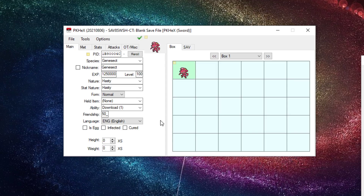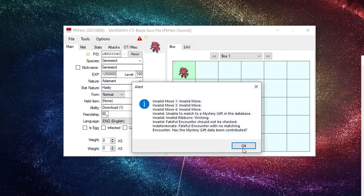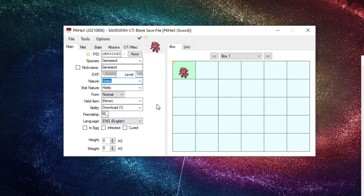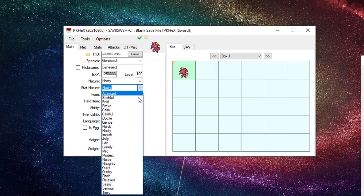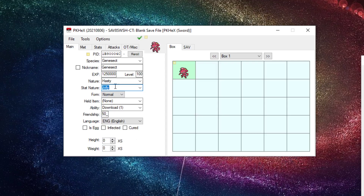One thing I recommend not doing is changing its nature, because the hasty nature on this event Genesect is nature-locked. If you change it, you're going to get a legality issue saying something's wrong and it messes everything up. I don't recommend changing the nature. You do have the stat-boosting mint mechanic in Gen 8, so if you want to use a Timid or Jolly mint, you can do that, but the actual nature field itself — do not change it.